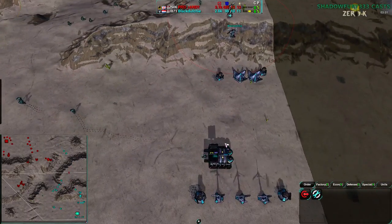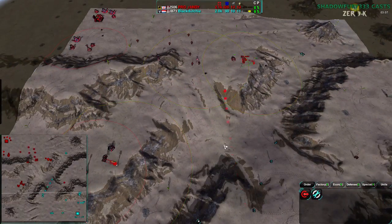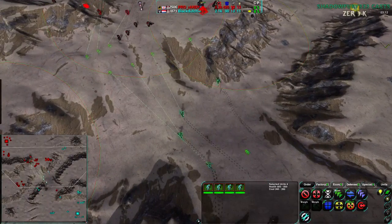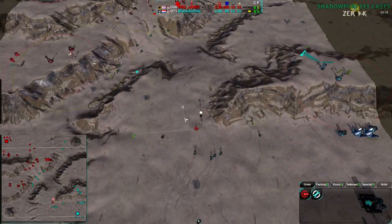But it doesn't look like Black Duchy is changing his approach — he is committed to Raiders. So is Randy, but Randy, as you can see, can handle Raiders just fine. He is wonderful at that. But Black Duchy's micro is not as good as Randy's, so he really shouldn't be trying to play that game. He is not playing to his strengths right now.